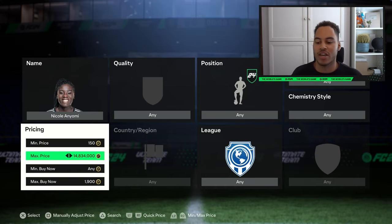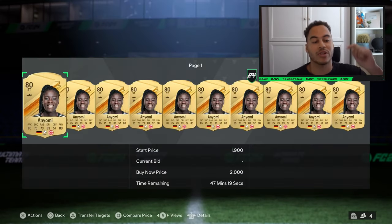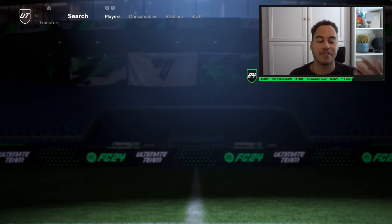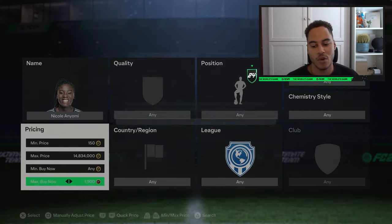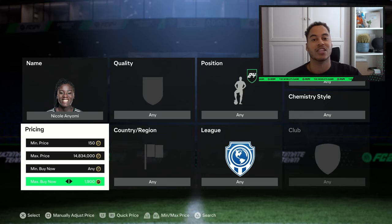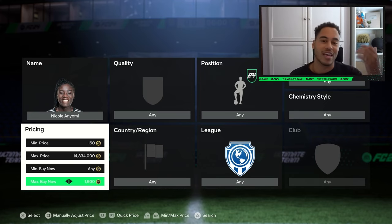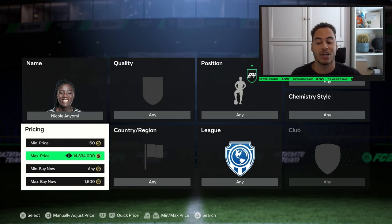So I'm sure you guys know what sniping is, but if you don't — pretty much you need to pick a player or a sniping filter. Make sure you subscribe because I will have some filters coming on my channel. You need to find the minimum buy now of a card. For example, I'm using Anyomi here — we can sell Anyomi for 1900 coins, which means we need to snipe her lower than 1900 to make a profit. Remember, when you sell a card there's a 5% EA tax, so I always recommend looking at around 200-300 coins lower than the sell price.